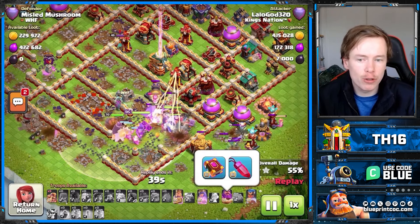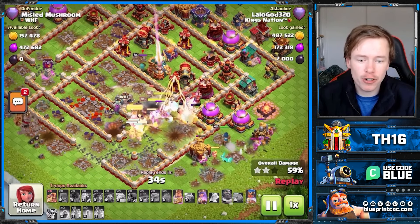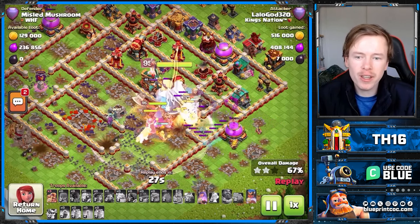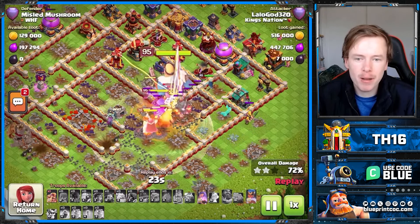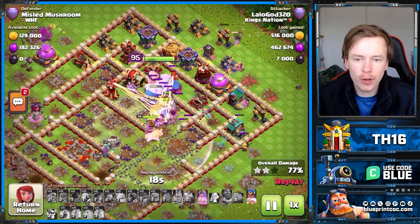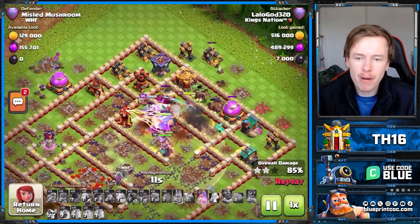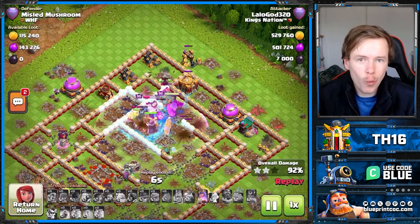There were nerfs to a lot of the Warden equipment, but the Rage Gem didn't get nerfed, which you should be using with this attack strategy. And whilst the Eternal Tome got nerfed, it's not as critical here because in one and a half seconds you're not really getting through the base that quickly — you kind of slowly overwhelm the base with this army. The Rage Gem is arguably more important, whereas the Eternal Tome in other attack strategies where you need to get across the base super quickly matters far more. So I think the nerfs didn't really hit this attack strategy that hard whatsoever.